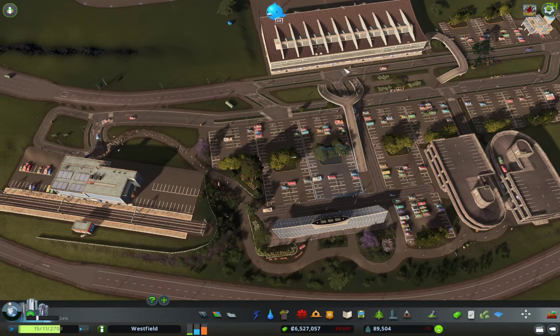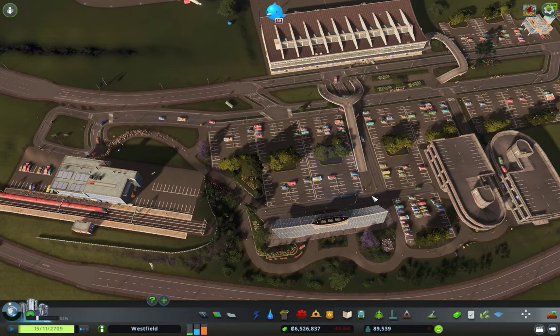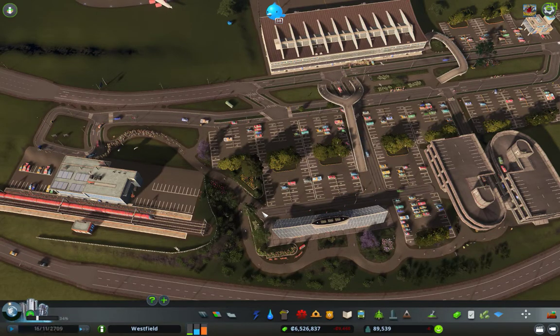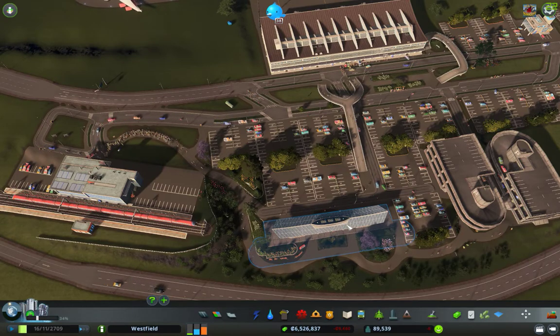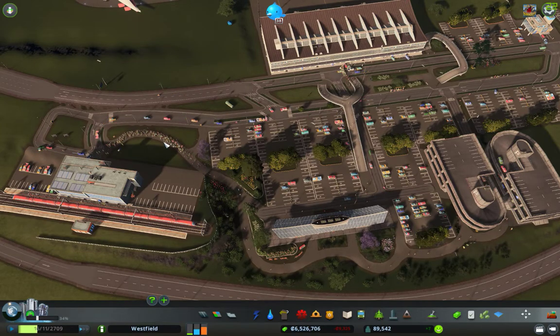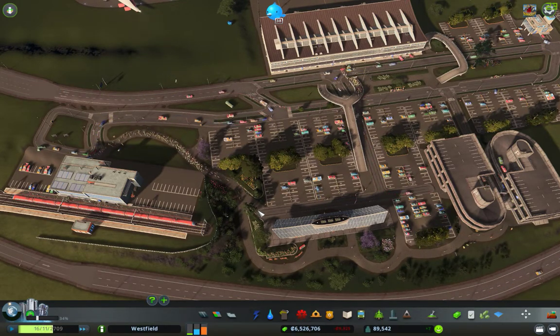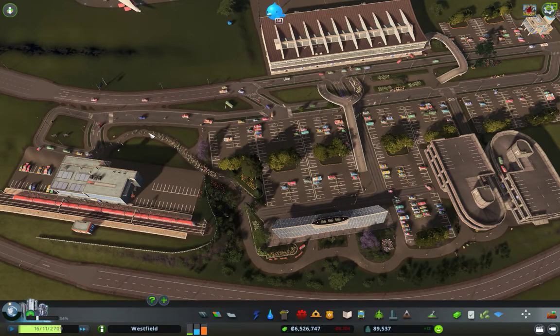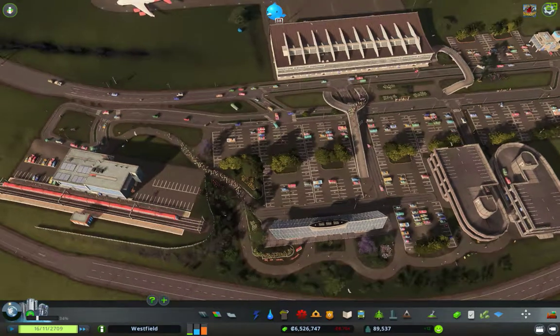Coming from the airport going to the train station, you're not going to walk along this street at all — you'll come along down here, walk down this road, and down the pathway. And if you're coming from a metro station going to the train station, you'll take that same route: the road to this path to this path to the train station.